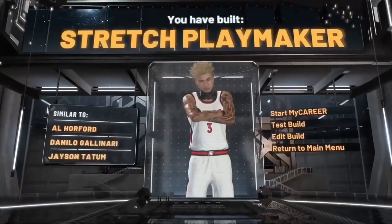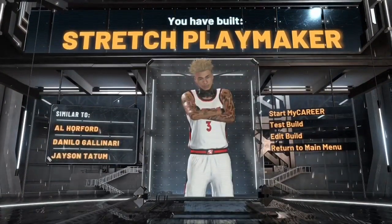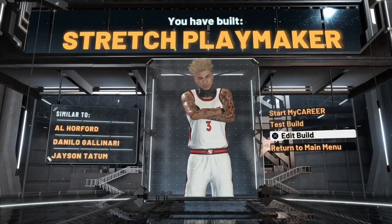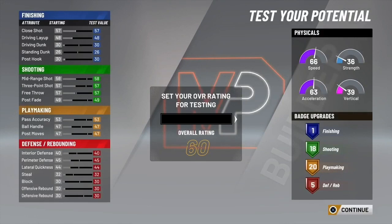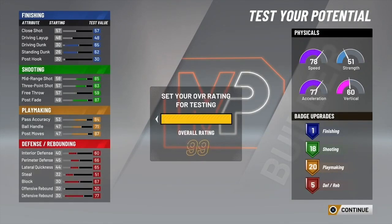I picked playmaker takeover. The player comparisons are Jason Tatum, Gallinari, and Al Horford — shout out to those guys. That's the player type you'll play like. When you max everything out, I've got 78 speed, 77 acceleration, 60 vertical, 51 strength, 83-85 three-point rating, and a 71 ball handling. This is the demigod build.